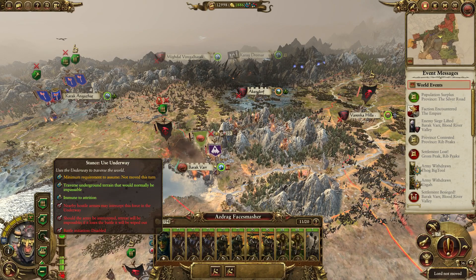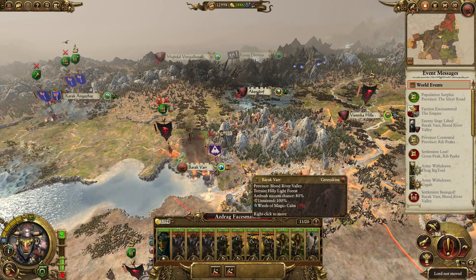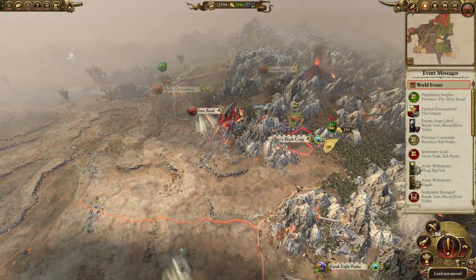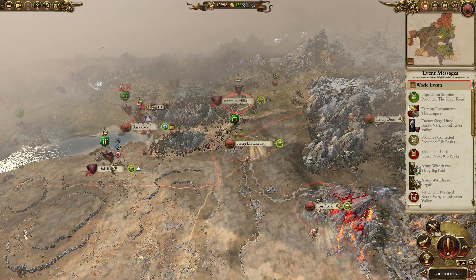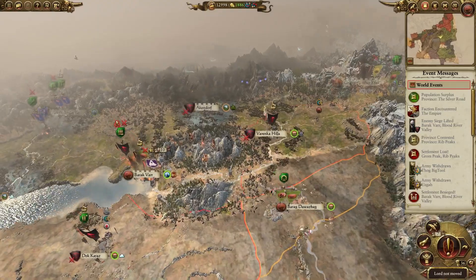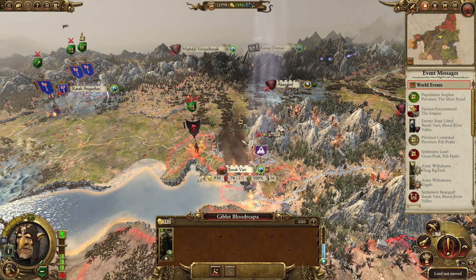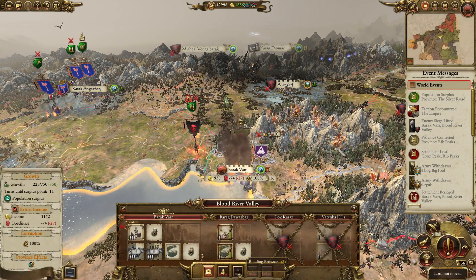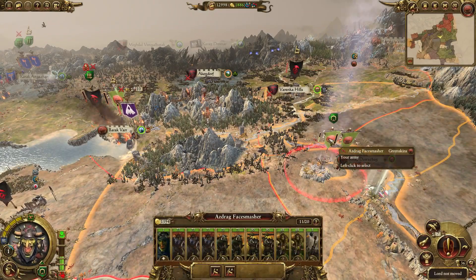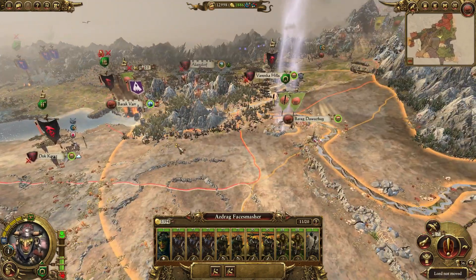I was thinking whether or not we can get over here. Yes, we could. That would kind of lose our defense on Iron Rock a little bit, and that would allow these two armies to converge on Iron Rock — that's not good. But losing Barak Varr — these guys are gonna take it if they attack. So reinforcing with them would be cool. And we just get another vampire army up to attack us, I think.